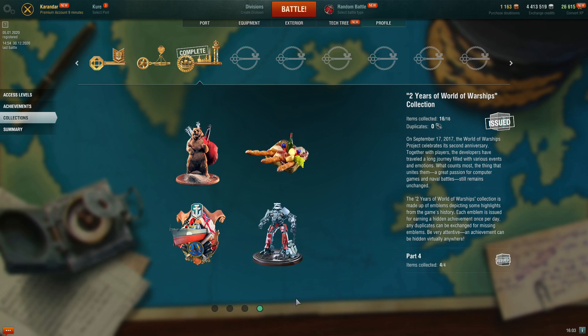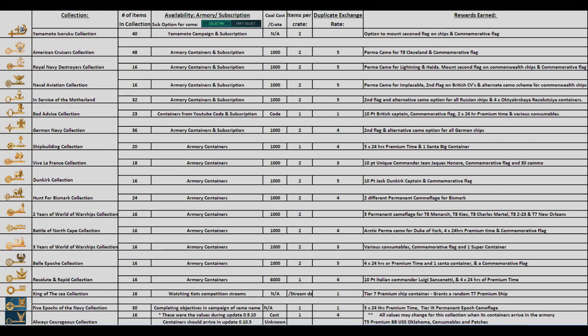Besides collections obtainable via coal containers, the Bad Advice collection — an April Fools 2020 event — is currently still available to begin using a game code found by watching YouTube videos. The Five Epochs of the Navy collection is started and completed by earning containers through the permanent campaign of the same name. The Yamamoto collection is also started by gaining a container rewarded by completing that campaign. The King of the Seas collection can only be started and completed by gaining containers earned while watching King of the Seas competition streams and completing missions during these events.